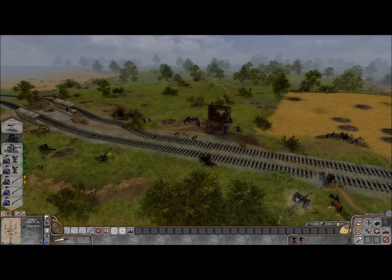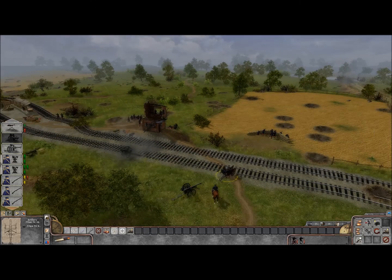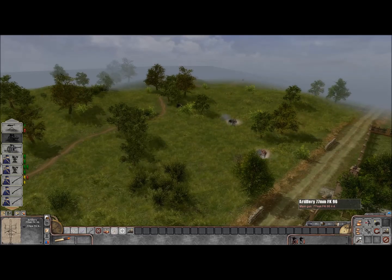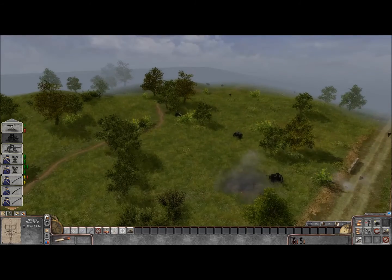Look at this — did that artillery just get blown up? Indeed it did. I'm going to try to target the enemy artillery here, but I don't see that happening. Apparently it's a flat cannon but it's just as effective. And look at that — we got one of their guns, guys! Beautiful. So we actually got one of the enemy's artillery guns.